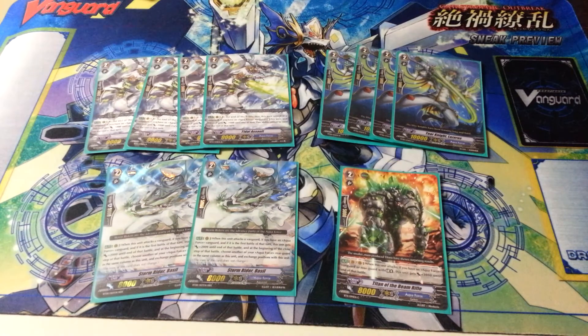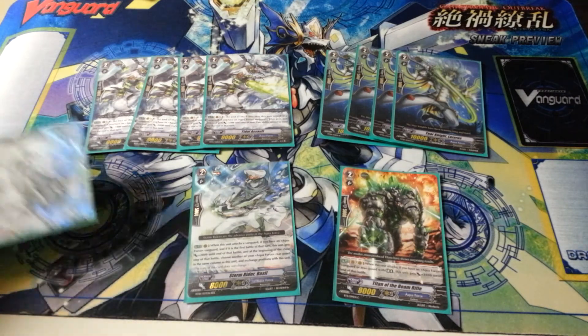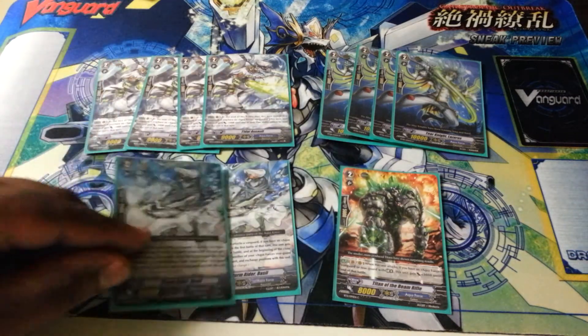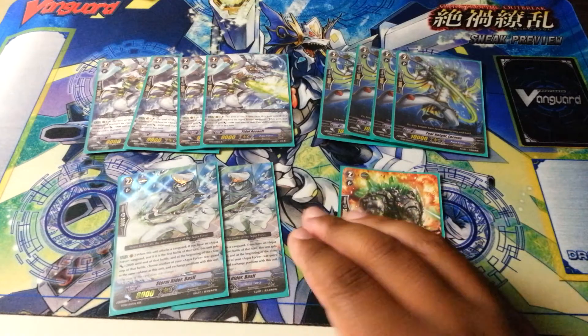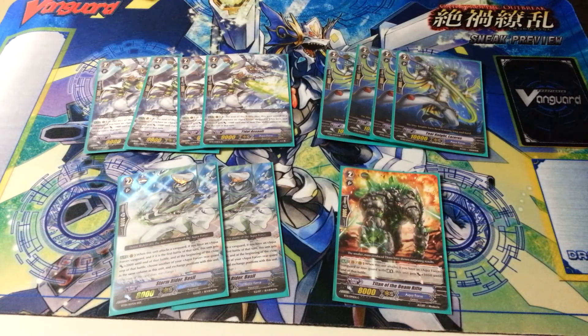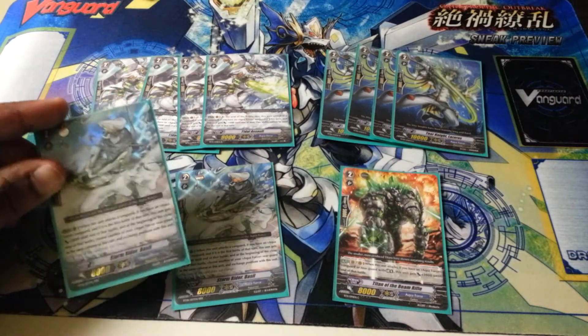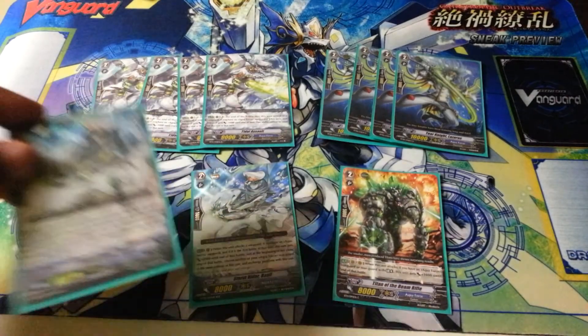Then I have Storm Rider Basil. Basil came out in BT08. When he attacks — he's 8K — if it's the first battle of the turn and he attacks the Vanguard, he gets an extra 2K. After that battle, he swaps with the card behind him. He's the original column exchanger, but his usefulness decreased due to 11K Vanguards and Crossrides. This deck does struggle against Crossrides since it's more of a poke-attack style. But with the draw trigger in this deck, Basil is able to hit Crossrides and deliver that poke damage Aquaforce is well known for.